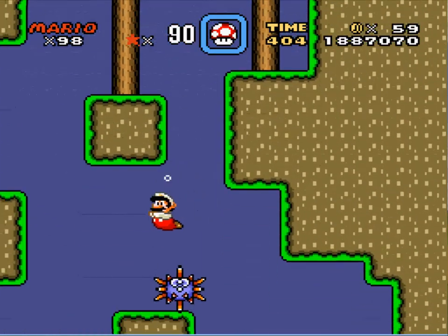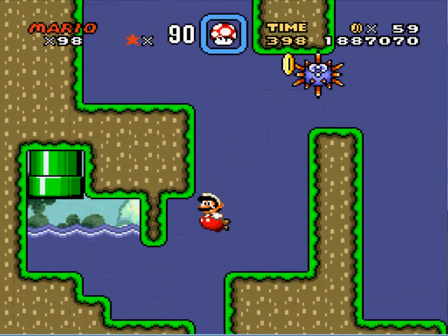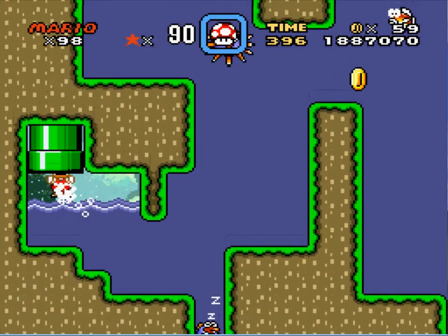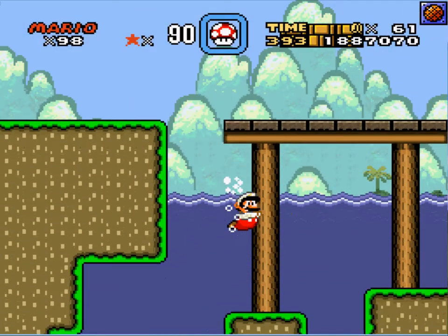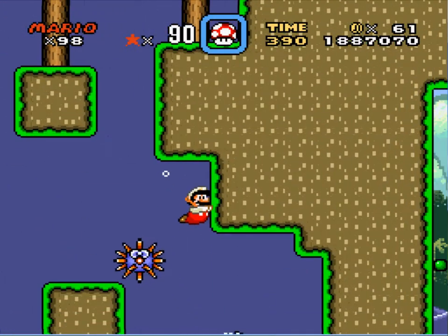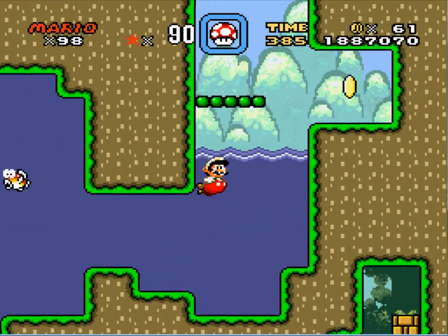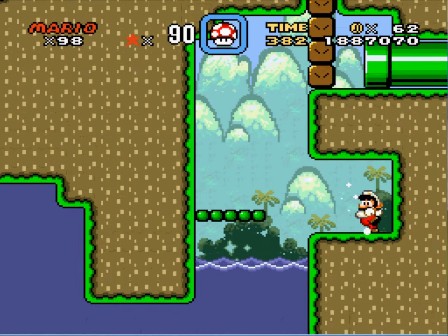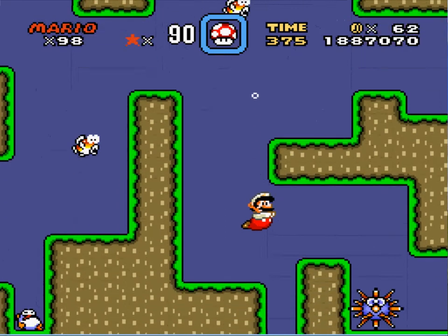I guess I'll have to swim under it. Can we go in here? Okay, that just took me back here, so the solution was not that easy as I would have hoped. We're gonna need a P-Switch, which is probably in this box down here.